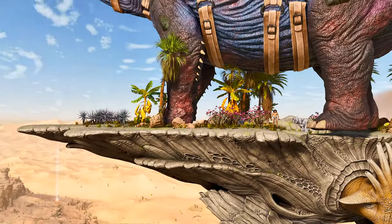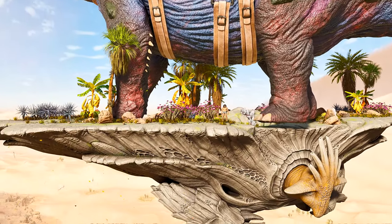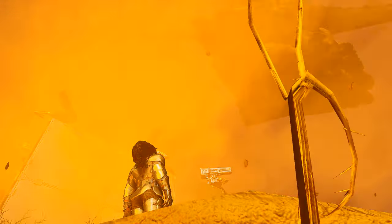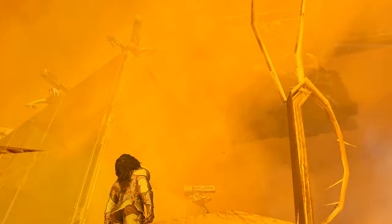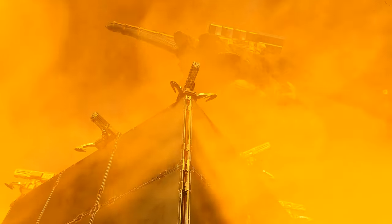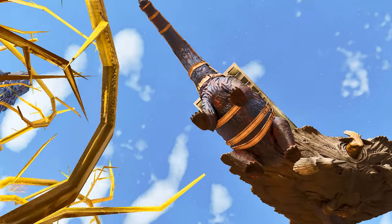Everyone's probably fully aware already the Oasisaur is super OP, but now you can add Titans to it and this is not a good thing. Being able to pay to win, the Oasisaur has made it so much stronger by having Titans on it. So today we're gonna look at what can damage the Oasisaur and kill it super fast to try and prevent a lot of these things from happening.